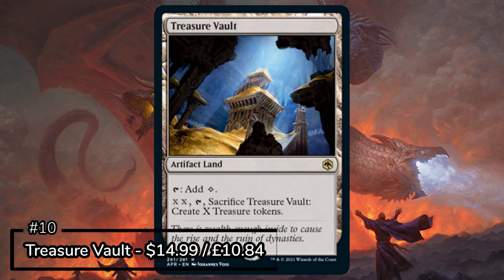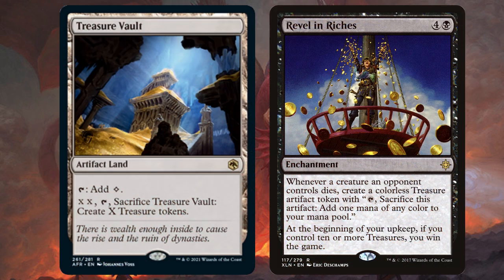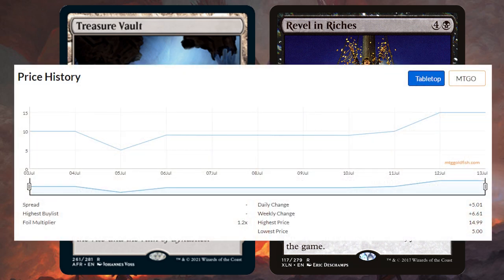Starting off the list at number 10 we have Treasure Vault. Treasure Vault is an artifact land — you can tap for a colourless, but its real value lies in sacrificing it. You can tap X twice for as much as you choose and create X amount of treasure tokens. This card has just made winning with Revel in Riches even easier, which may be a small indicator as to why this card's estimated value is slowly on the rise upon pre-release.